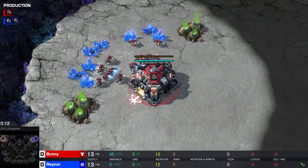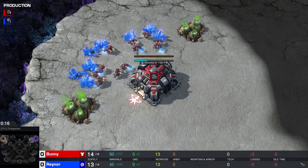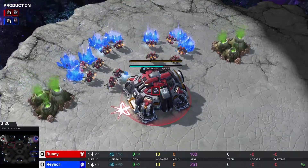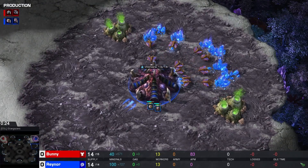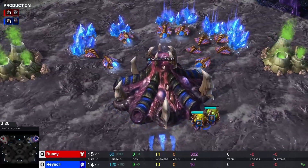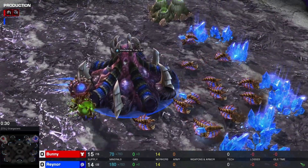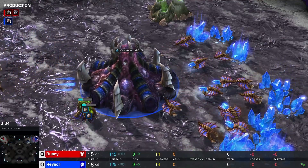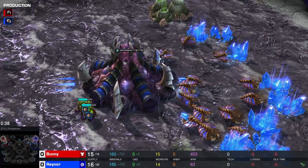Hello everyone, my name is Al and welcome back to another professional match of StarCraft 2. Spawning in the top left corner, our red Terran player for this one — his name is Bunny — and in the opposite corner our blue Zerg coming from Italy, we have Raynor. So we have Raynor versus Bunny.